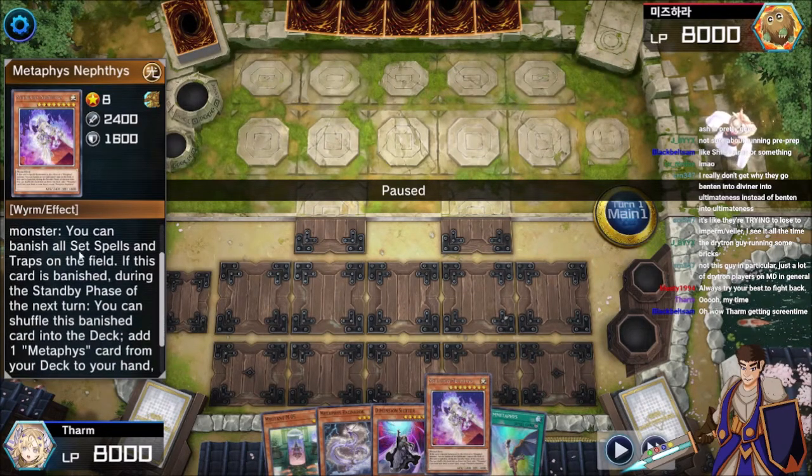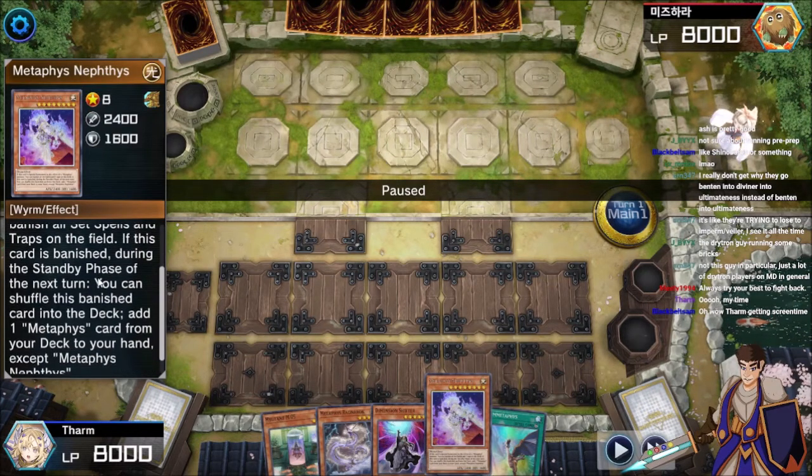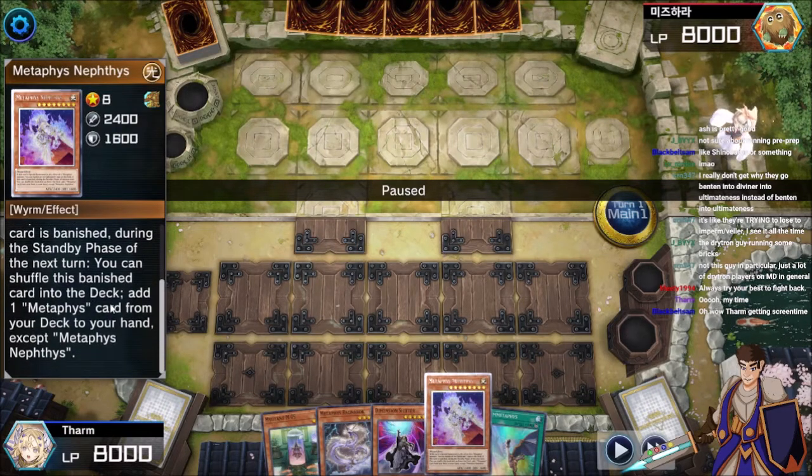In this case, this one's Heavy Storm on steroids. And then they all also say if this card is banished, during the standby phase of the next turn, you can shuffle this card back into the deck to blank — in this case, adding a Metaphys card from your deck to your hand.